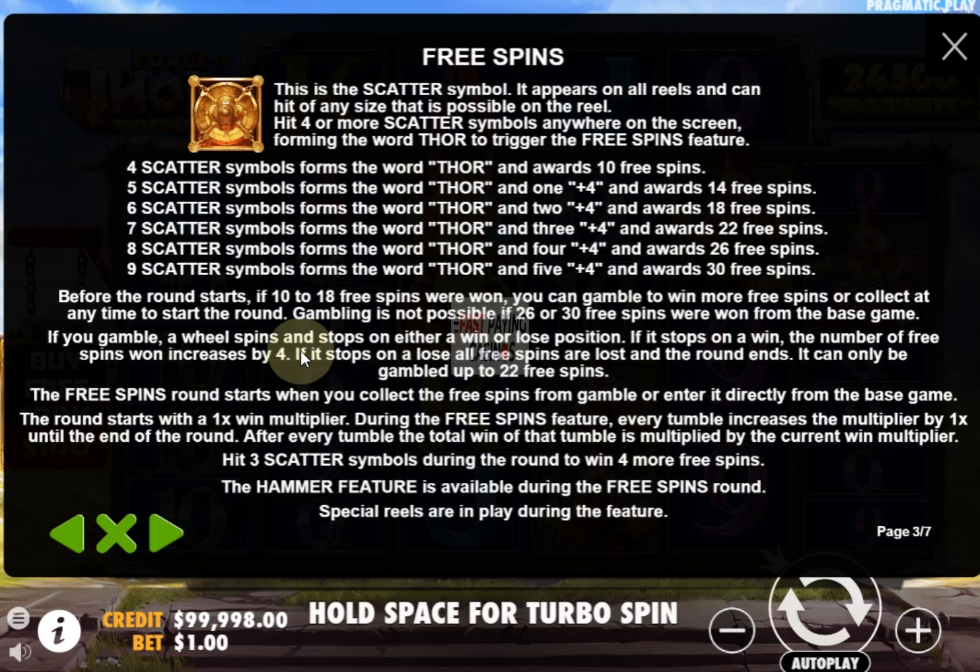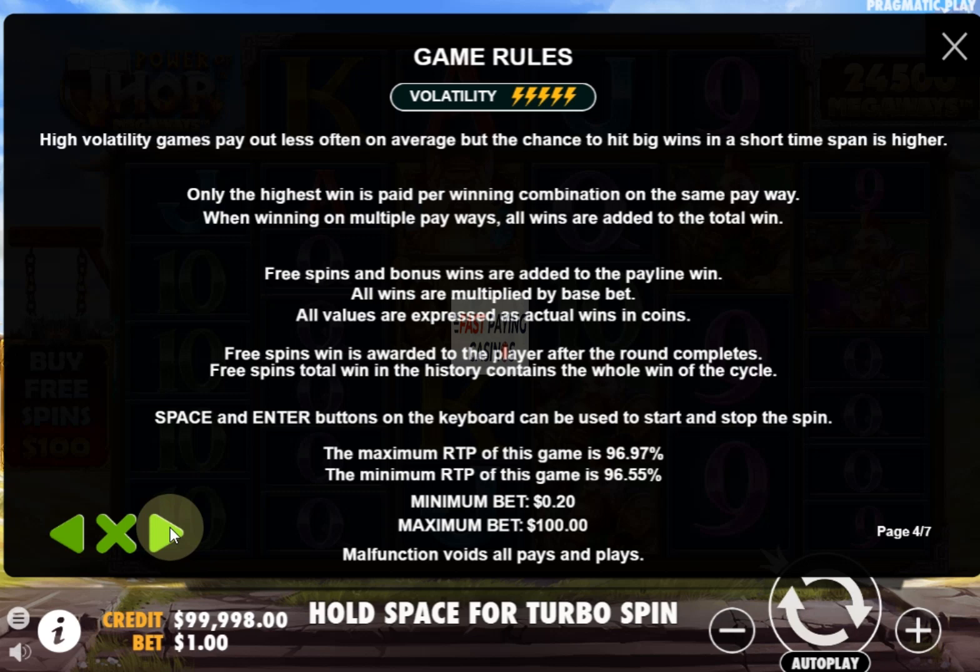It starts with a 1x multiplier and naturally it increases with every winning tumble. You get 4 more spins for landing 3 scatters on the top scrolling reel. Maximum RTP is 96.97%, presumably that's using the bonus buy, and 96.55% playing it normally. Stakes are 0.20 to 100, maximum volatility.